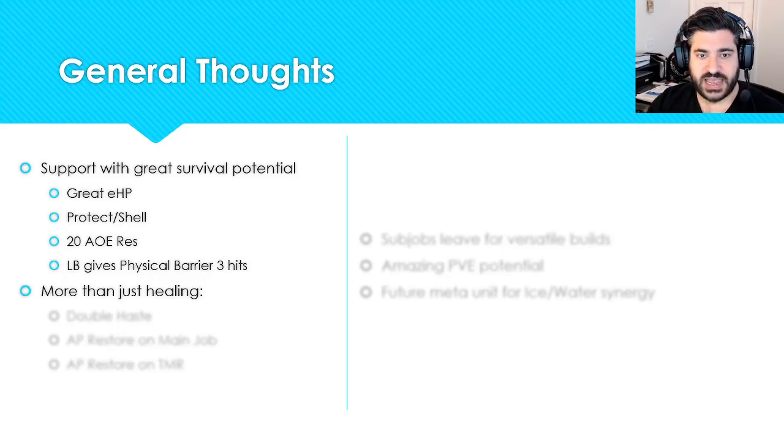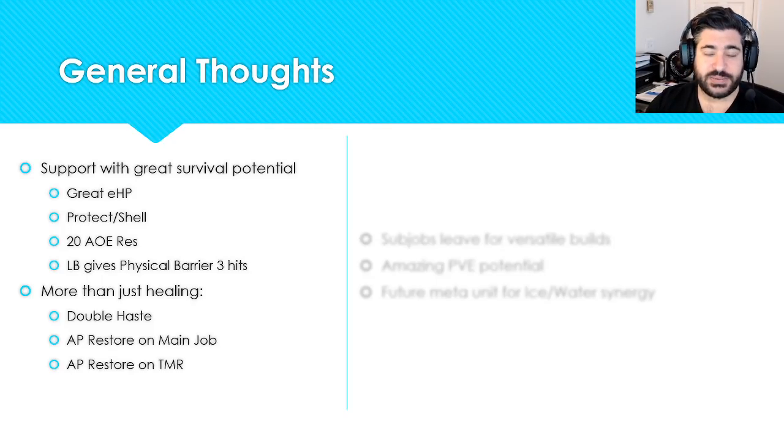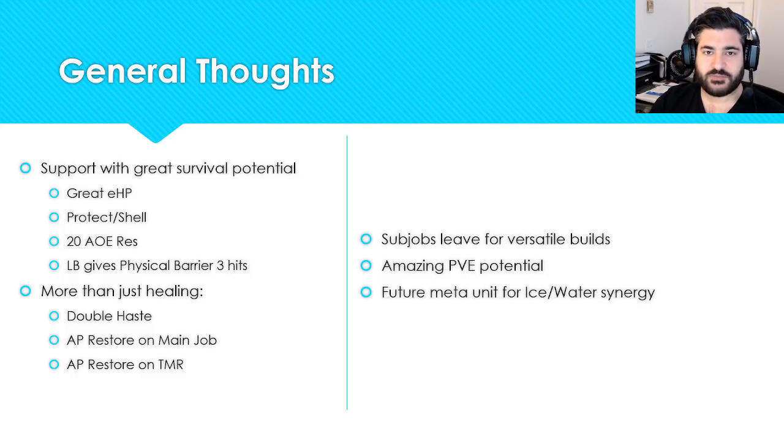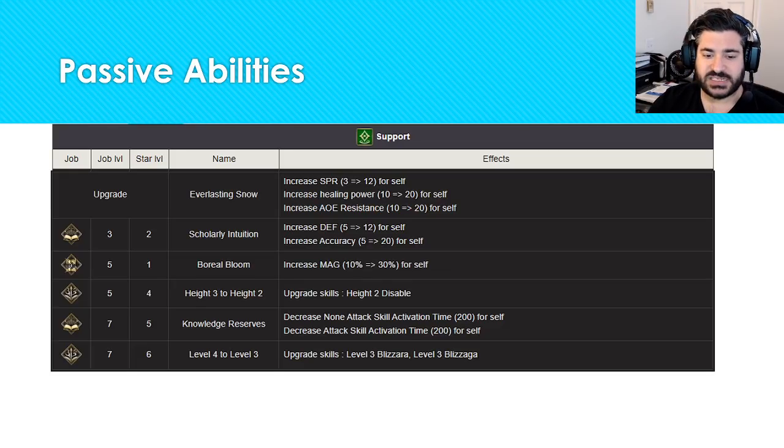General thoughts: support with great survival potential — great effective HP, protect and shell on one of his buffs, 20 AOE resistance, and his limit break gives him a physical barrier for three hits at 50% damage reduction on physical hits. He's more than just healing: double haste for himself and an ally in one ability, AP restore on the main job when he heals someone, and his TMR also restores AP to nearby teammates. Sub jobs allow for versatile builds helping for PvP and PvE. He's a future meta unit for the ice and water synergy, with Celeste just released.